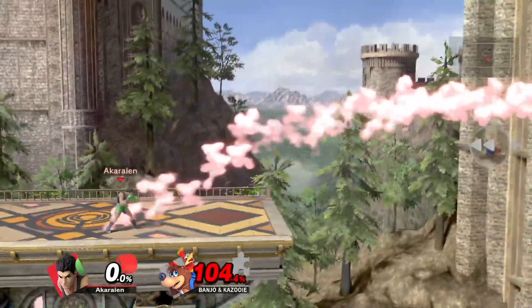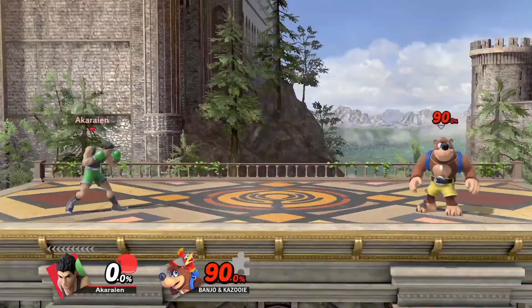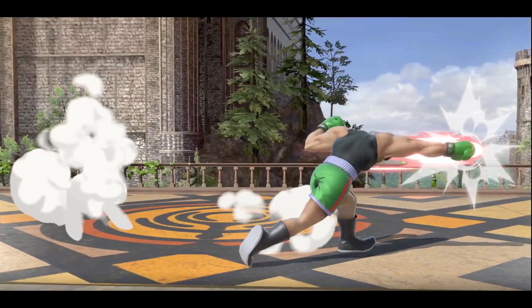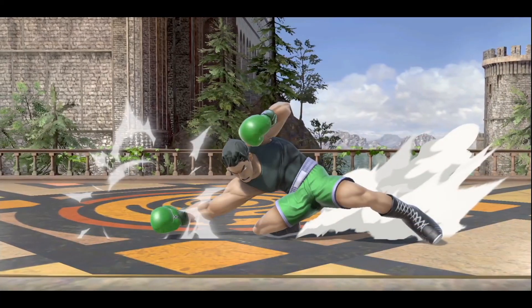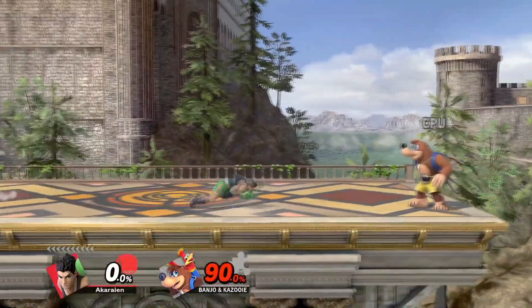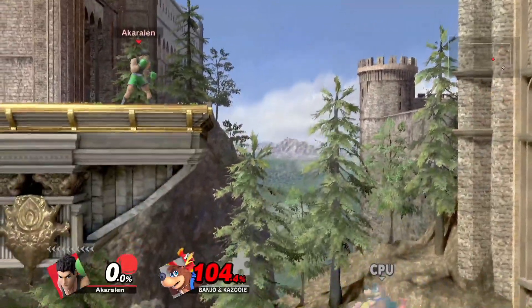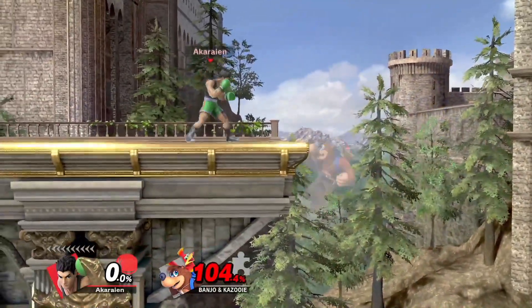Lil' Max F-tilt has an insane threat range and you can pressure your opponent with it immensely. It is so big that it is even unreactable when you're half across the stage. This can be amplified even further with pivot cancelling it. Pivot cancelling allows Lil' Max to get an insane momentum boost in his tilts, but especially in his F-tilt — he reaches insane lengths, making F-tilt a fearsome tool in neutral, which gets Lil' Max to crash through it and instantly gain advantage state.